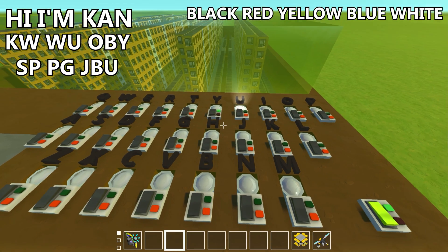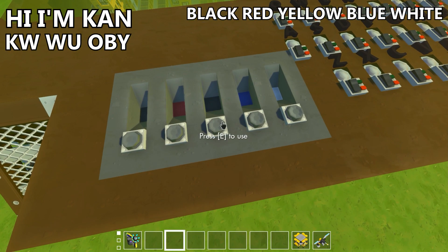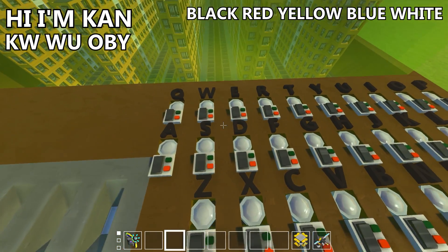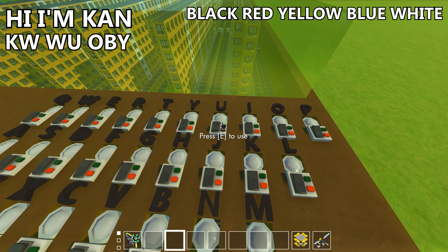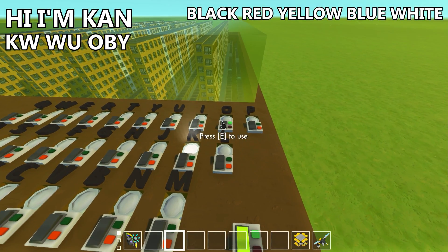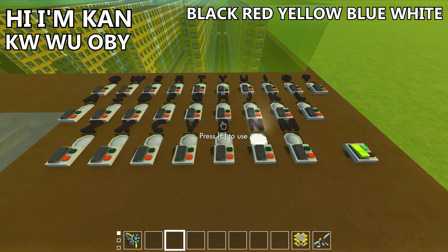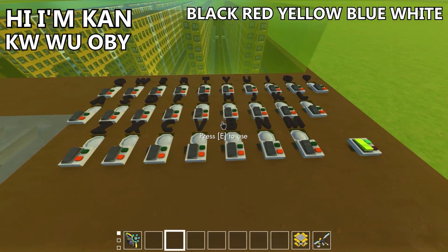This was really the simplest way to encrypt a message and send it across. So let's put the combination back in here and restore the original message. We'll keep it in decryption mode. We type in K, we get H. We type in W, we get I. We type in U, we get M. We type in O, we get K. We type in B, we get A. We type in Y, we get N. And you can see there, just like that, by having the right combination, we can restore the original message.